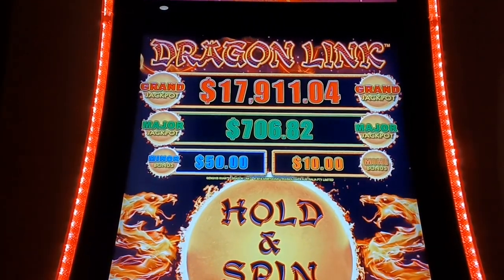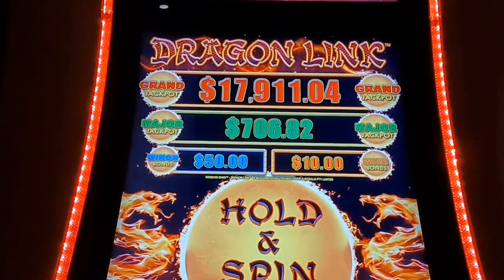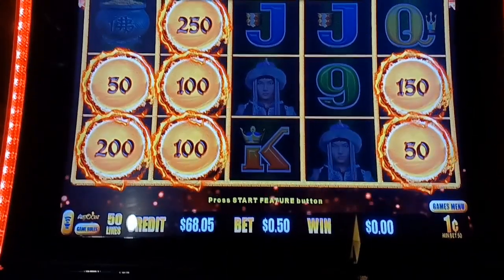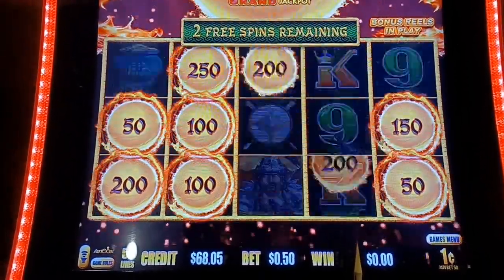We got a $17,911 grand, $706 major, a $50 minor, and a $10 mini. We got a small hold and spin started, but let's go. Let's do some Spinning and Winning.